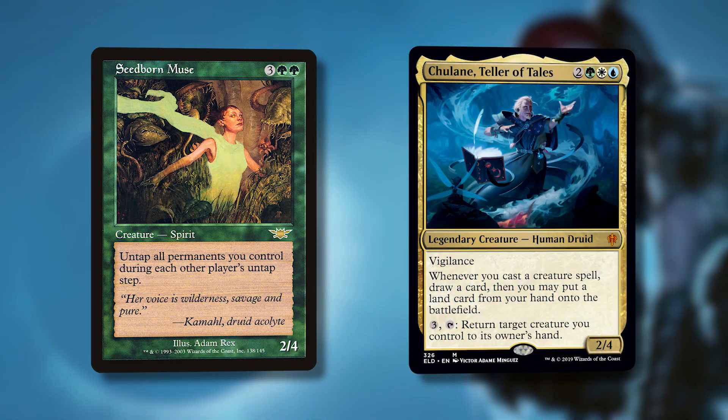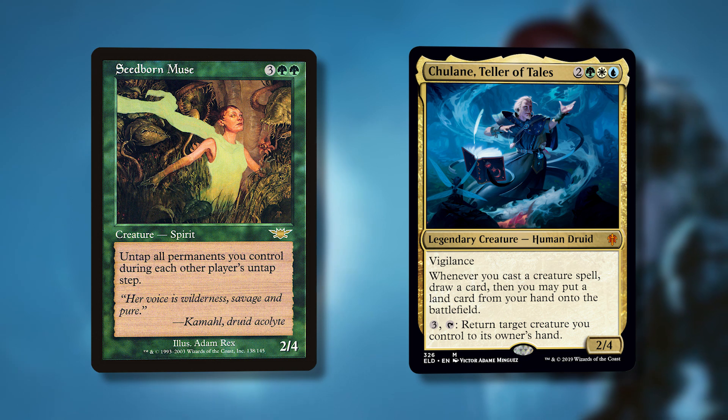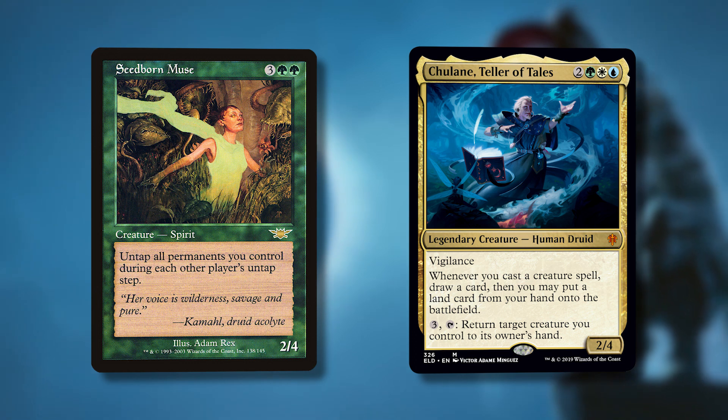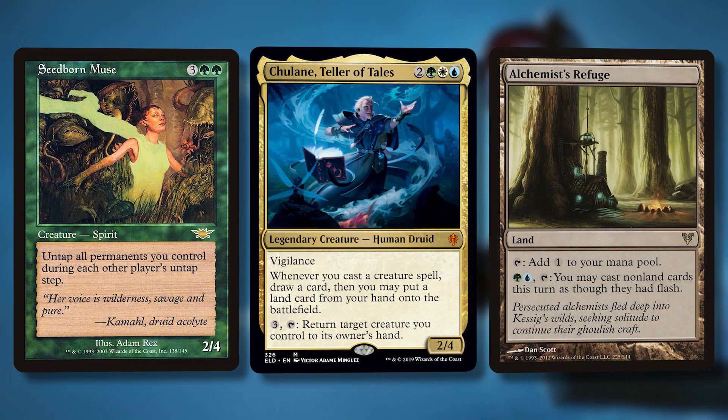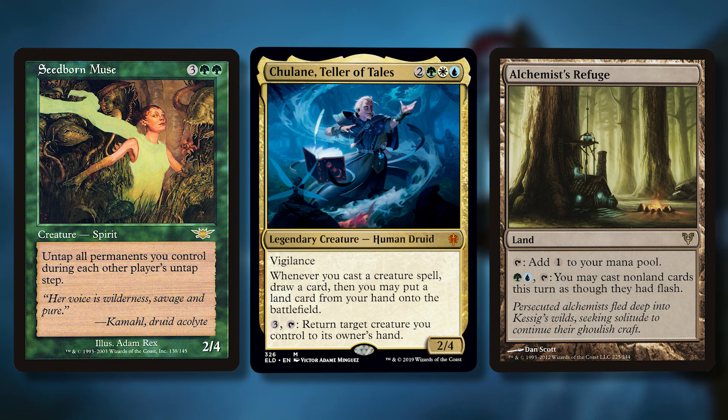If you have a deck and it has green in it, you're probably going to want to put Seedborn Muse in there. Three green green, a 2/4 — it says untap all permanents you control during each other player's untap step. You have a ton of elf-ball creatures in this kind of deck, and it also untaps Chulane, allowing you to use Chulane's activated ability on other players' turns. Plus it just got reprinted, so it's probably the cheapest it's going to be for a long time. A card like this pairs very well with Alchemist Refuge — a land that allows you to cast creatures at flash speed.